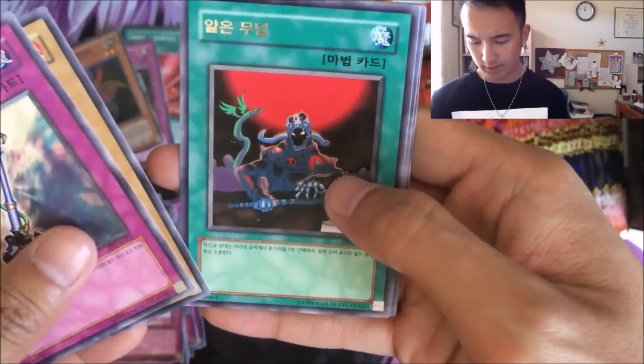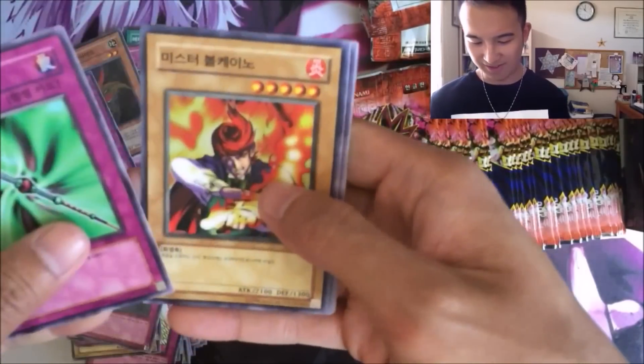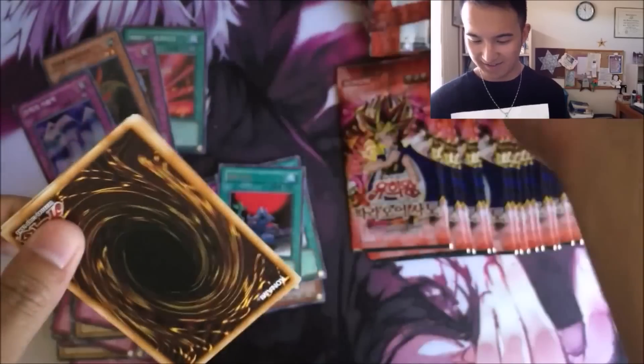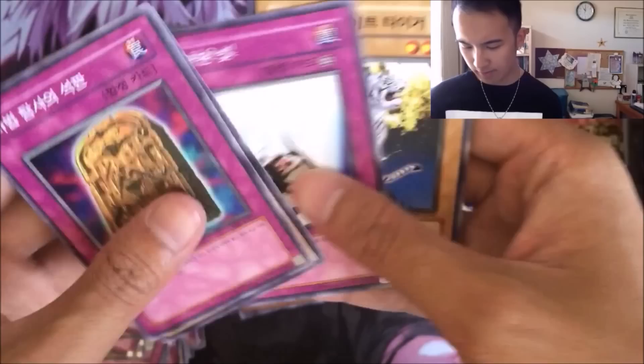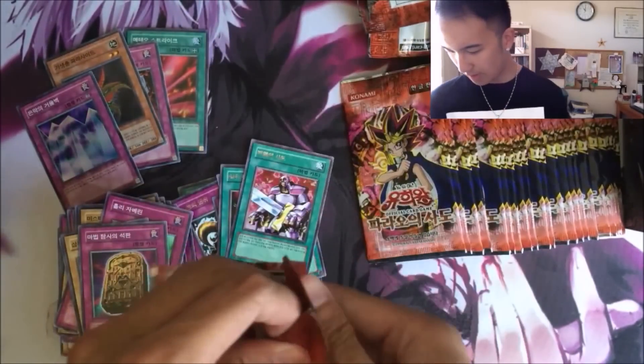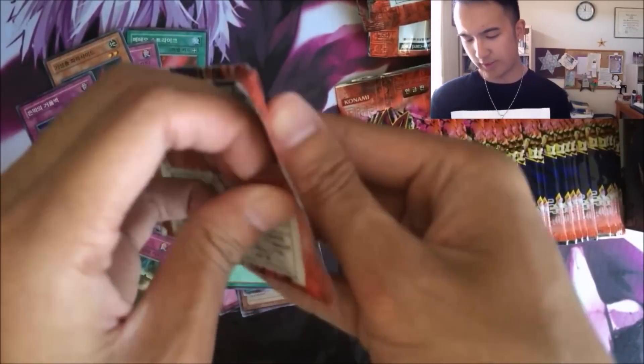Metal Detector, Shallow Grave for the rare, and Turtle. These packs require more effort to open. Bubonic Plague, Fire Shadow. We had a Kuriboh, Nobleman of Extermination, and the White Tiger. Dude, there's so many packs left.